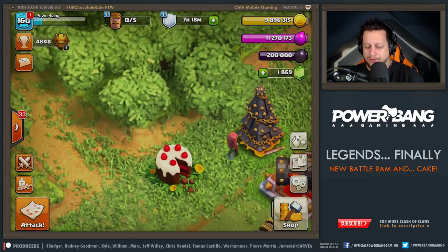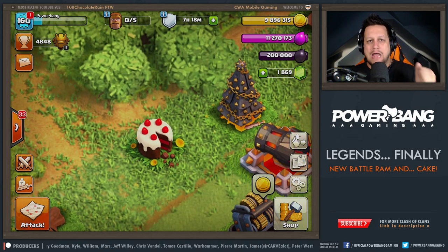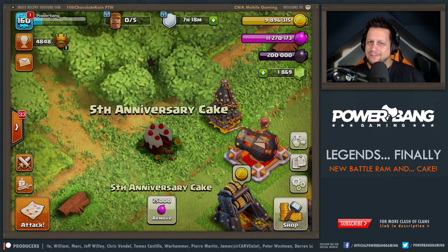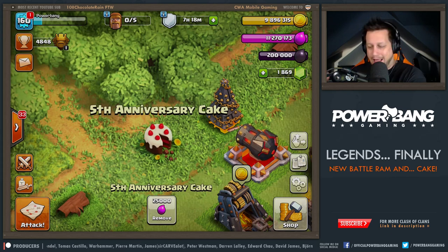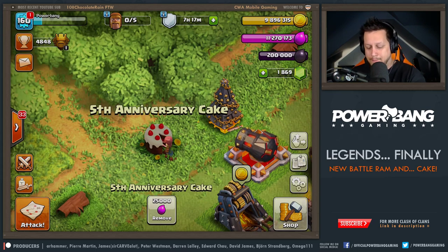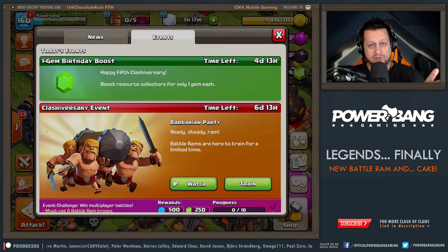All right, guys, so we are back. The story of the day is right there — that is exactly what we're taking a look at. This is the biggest news in Clash of Clans. Power Bang got his cake into the game. The fifth anniversary cake is here. Now, I feel like they're taking some shots at me — I feel like they've seen the memes on Twitter and the scuttlebutt in the Clash locker room about Power Bang and his cake. They've been bringing cake out for me at every single livestream. Probably a year now of livestreams. I've been out to Europe probably 10 or 11 times, and cake at all of them. So cake in the game — that's definitely going to stay on my base. Check this out: fifth anniversary for Clash of Clans. They've already given us a one-gem boost. Thank you to Supercell for that.